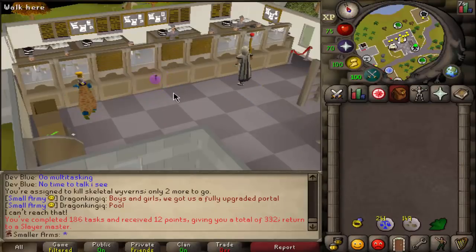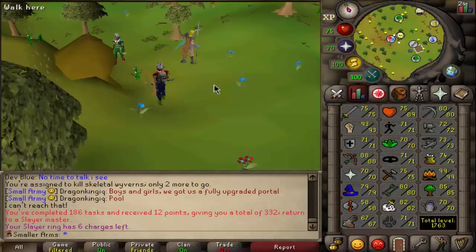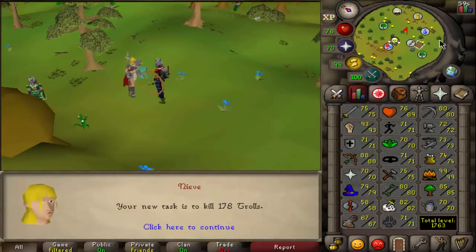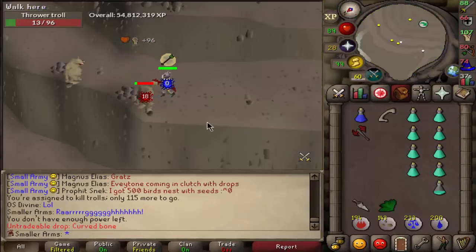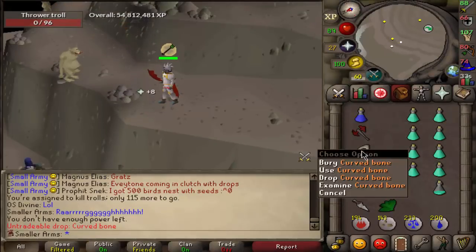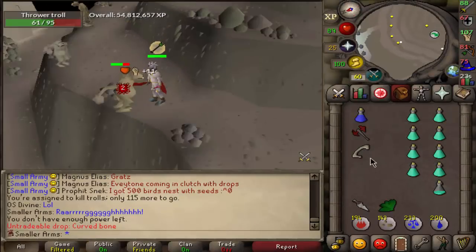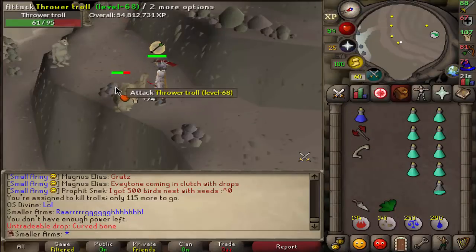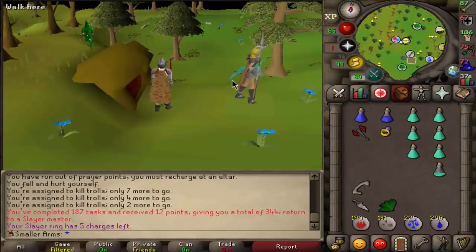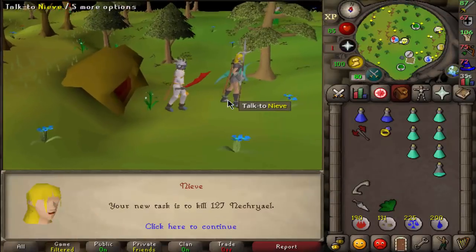We're actually really getting close to 83 slayer now. Next up — 178 trolls. While doing the troll task we got a curved bone — one in 5,000! I was a little salty at first but these thrower trolls don't drop anything else anyways, so it doesn't really matter. Troll task is done, let's grab a new one.